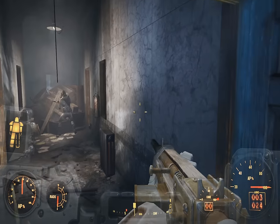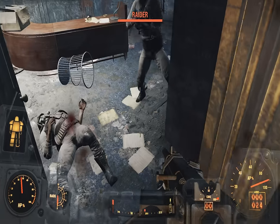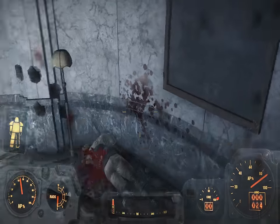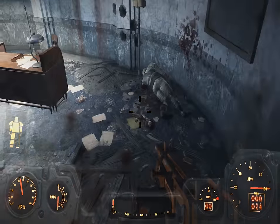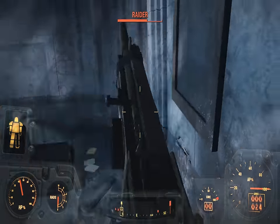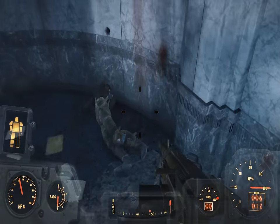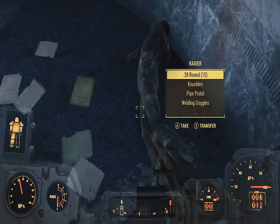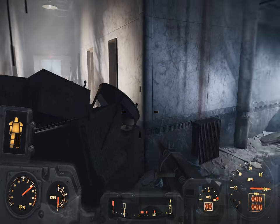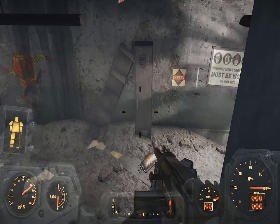Go through the door where the monkey is, proceed, take out the bad guys, then go through the hole in the wall.